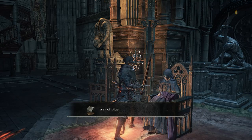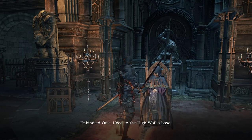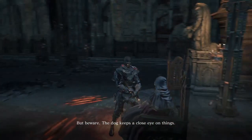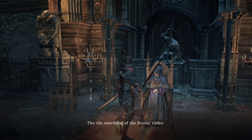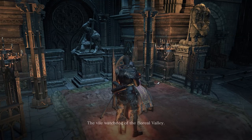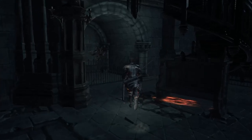'This farewell gift is for you. It is the insignia of an old covenant. If you fear trespassers — dark spirits drawn by the embers — then etch this upon your heart, and the old Concord will beckon noble blue sentinels to hunt these foul spirits.' Oh hey, Way of Blue!